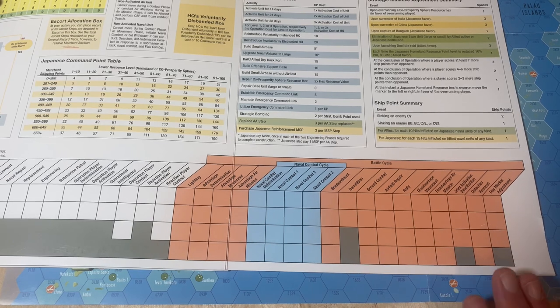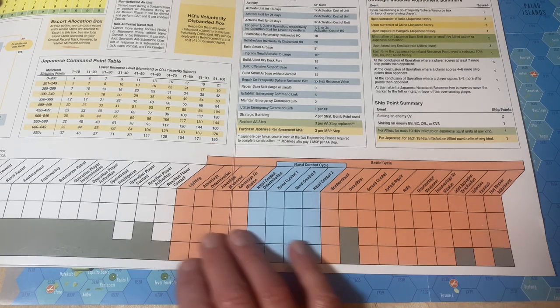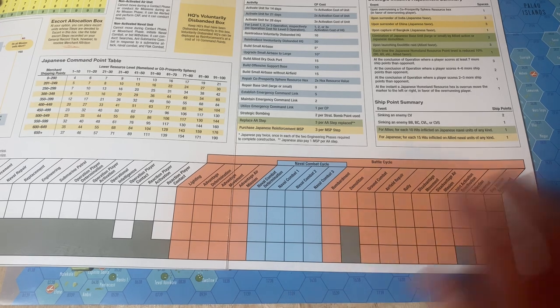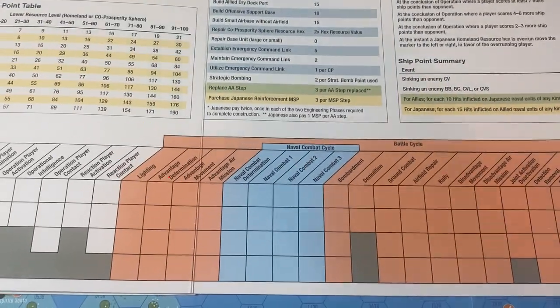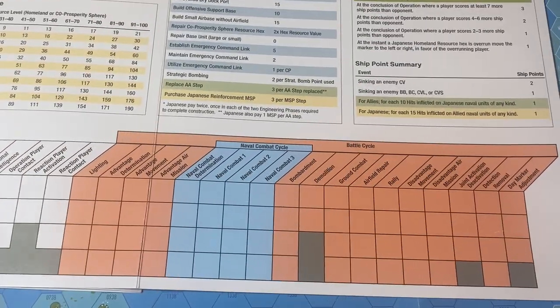It doesn't matter whether you're doing battle scenarios, campaign scenarios, or strategic scenarios — you really need to understand the order. This is something I did not appreciate when I first played, but now when I see the order, you can really take advantage of it. It's going to help you enjoy the game more because you can see the strategy behind how this fits together. It's not straightforward and symmetrical, let's put it that way.